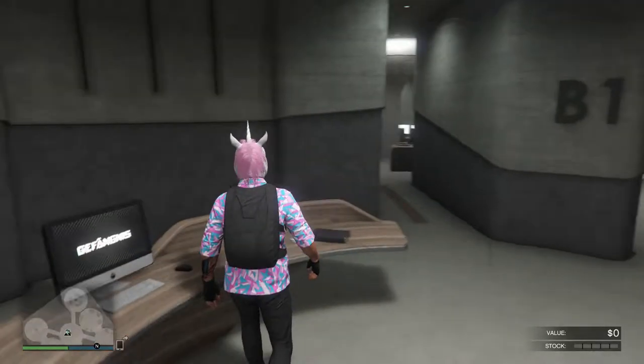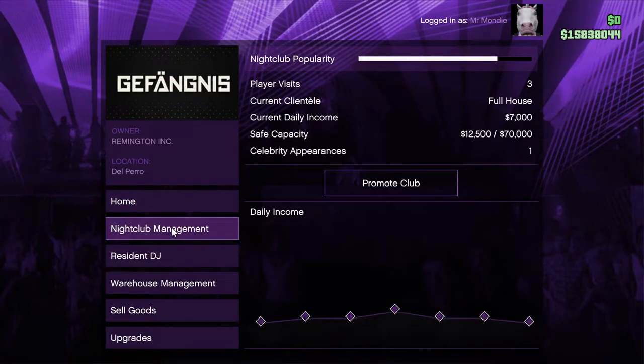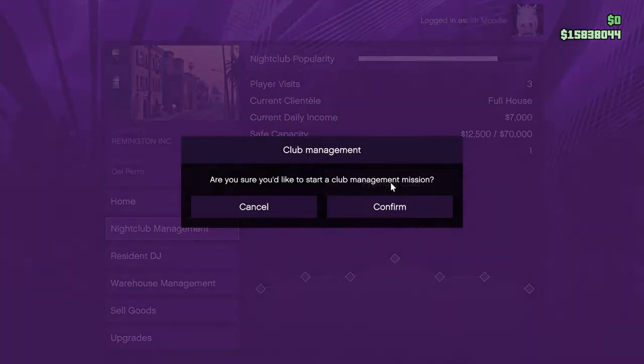Pretty much all you've got to do is come up to one of your computers in your nightclub, start a VIP, go over to nightclub management, and then just start one of these missions. I think I have about two more missions to do — I'm pretty sure I've done eight. I will see you guys in one second; it'll be one second for you guys, but it'll be forever for me because I have to do all these missions and then have the wait time and everything else.